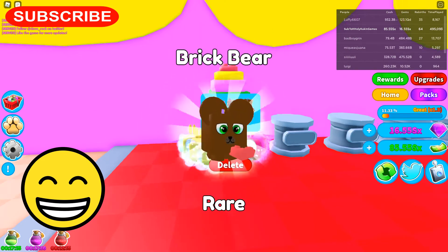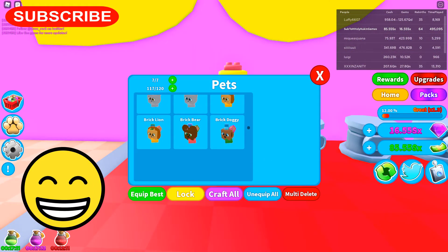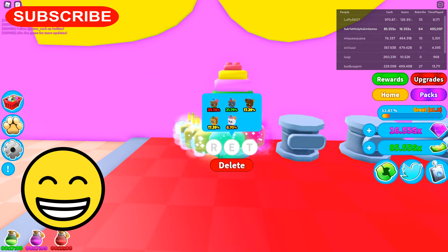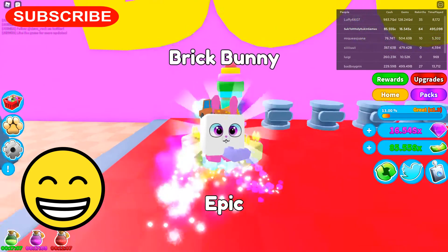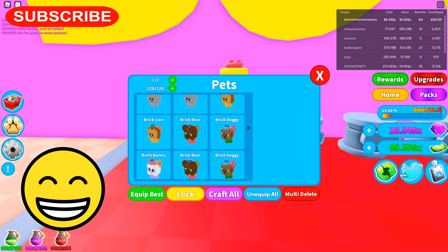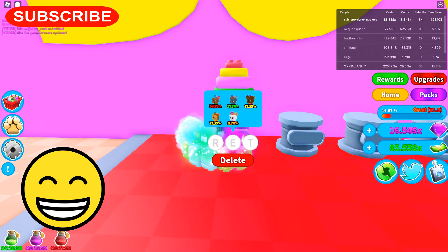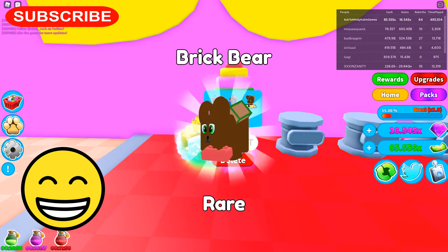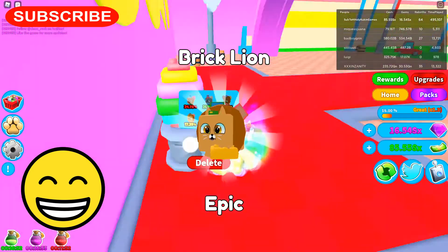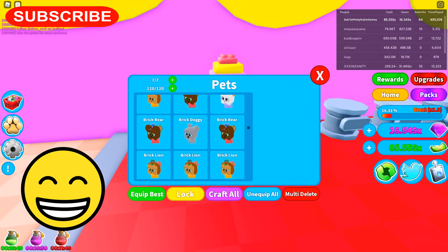I'm not sure if I'm going to be able to keep these pets, but we'll find out. Brick doggie. Oh we're back to 4 dogs. A brick kitty, bear, dog. Okay so that would make it 5. So now I got 3. We need 10 more dogs. Let's see if we can get 10 more dogs. To make the dogs gold. Craft.